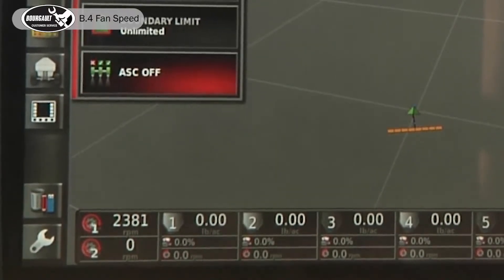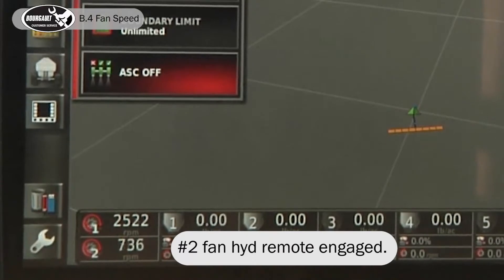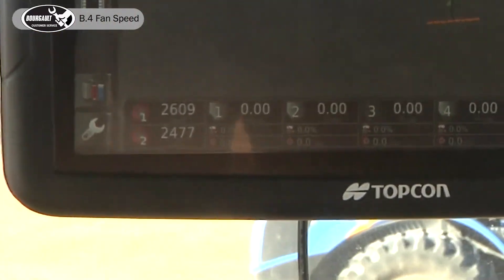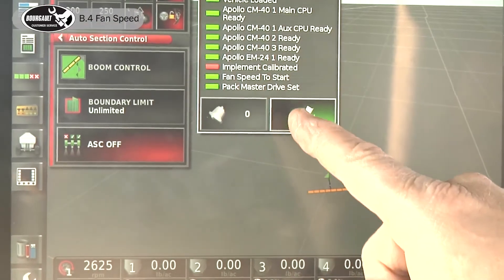It won't turn on unless we're above a thousand RPM, because we have in the settings fan speed to start set at a thousand. Fan two is engaged now. When we press our master, implement not calibrated is the only thing not ready to go.